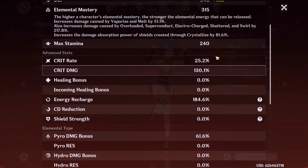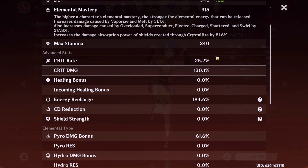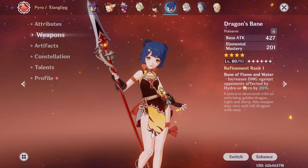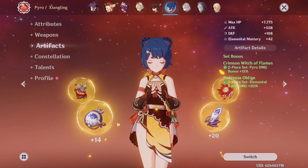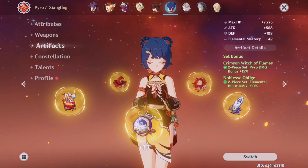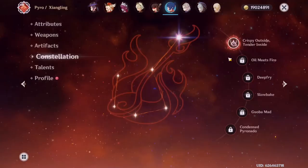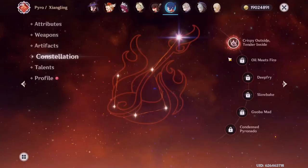Next is Xiangling. Her stats are 25% crit rate and 130% crit damage — crit rate is kind of low, but energy recharge is the main priority. She uses Dragon's Bane and her artifacts are two-piece Crimson Witch and two-piece Noblesse Oblige — I'm really happy with this set because I wanted these two sets on her and don't have to use any off-pieces. Energy recharge for the sands, pyro damage bonus goblet, and crit damage for the circlet. She has constellation 1 and her talents are 1/8/8. Xiangling is a great support but I still need to invest more time and get her ascended.